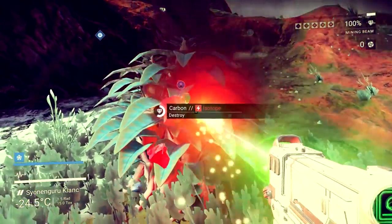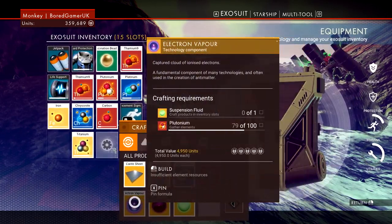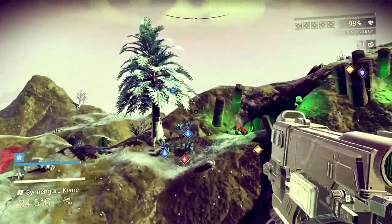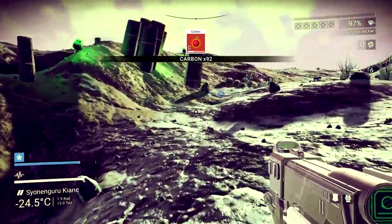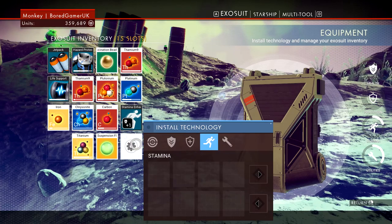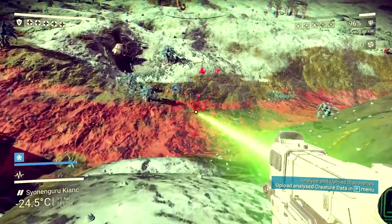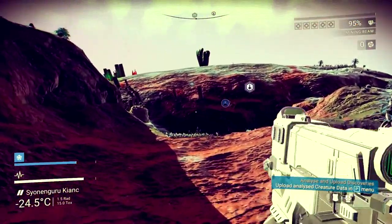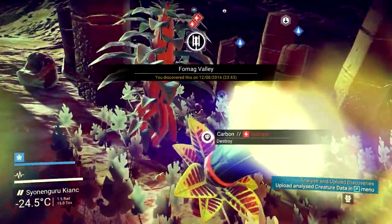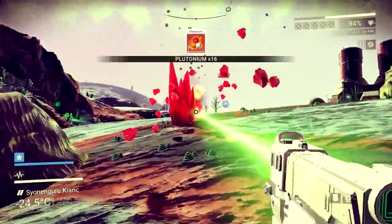Let's work it out. Change your mining beam. So now we can create — only 50 carbon at a time. That is a big tree — let's cut this tree down. So now you should be able to create two of those bad boys. Now we can convert that — into plutonium. Plutonium are the red crystals. Normally they're showing us a lightning bolt. There we go.